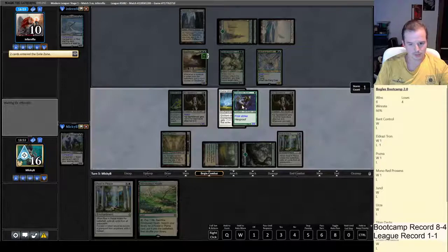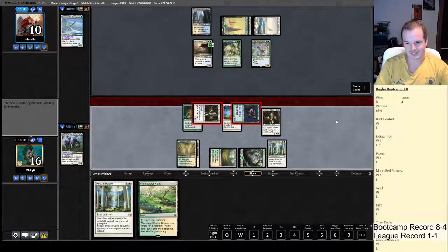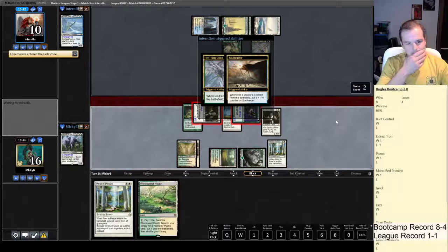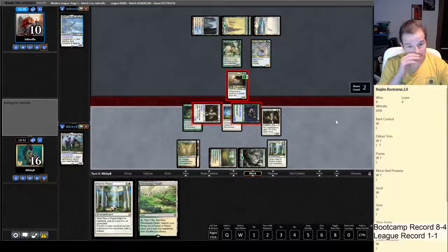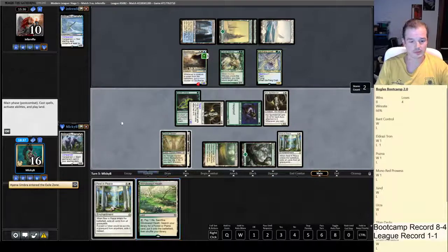Let's attack and see what our opponent does. I don't know what to say — we've flooded out on land so many times in the last two leagues. Absolutely ridiculous. I shouldn't have attacked with Boggle there obviously. So now we've got no auras. That's a massive tilt play attacking with the Scout there. This is so frustrating.